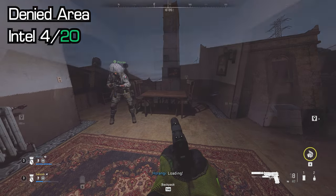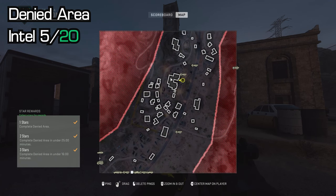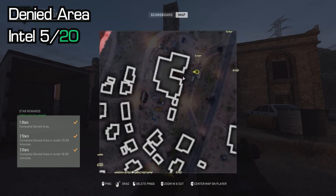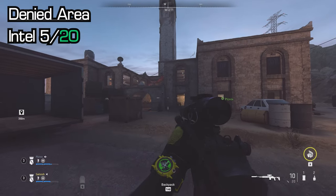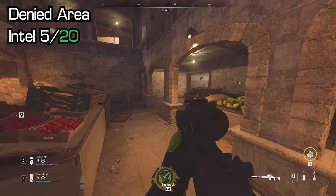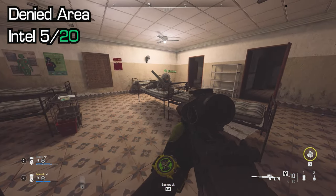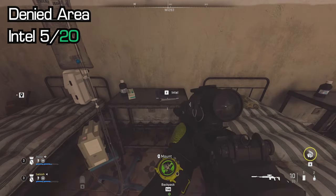Then go a little further down in the same town to the C-shaped building now — this is quite a large building and there are two intels in this area. Go in the bottom floor and to the right, you'll see a bunch of medical beds. In the middle of the three medical beds you'll see an intel folder on the metal table.